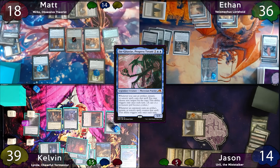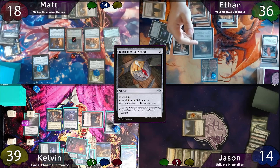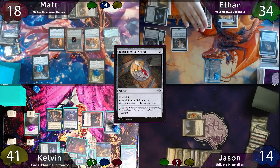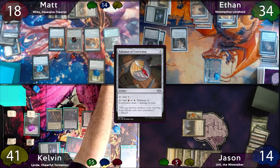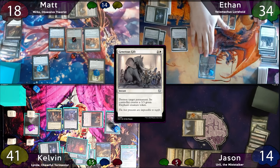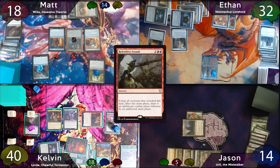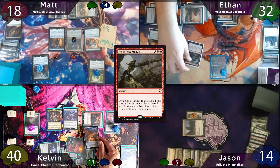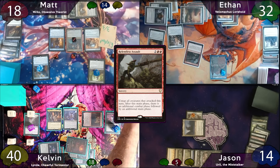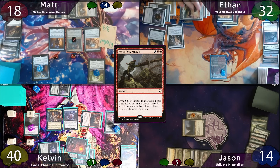More slime counters are passed around on end step. On Ethan's turn, he'll cast a Talisman of Conviction, which is countered by Jin-Gitaxias, also triggering Blood Chief's Ascension again. Ethan moves to combat and swings for 3 commander at Kelvin. Attack trigger — he finds a Generous Gift, which he points at Jin-Gitaxias. Jin-Gitaxias is dead, Matt gets a 3/3, and Blood Chief's Ascension triggers. Kelvin takes his 3 commander damage. Post-combat, Ethan casts Relentless Assault, untapping all his creatures and granting an extra combat. Kelvin responds by sacrificing his treasure to exile the top card of his library, but it's only an Opposition Agent, so it resolves. Yet another Blood Chief's Ascension trigger.